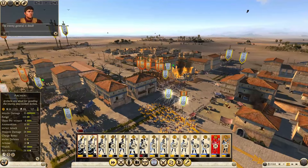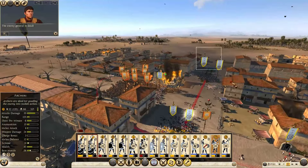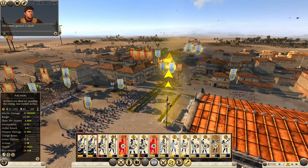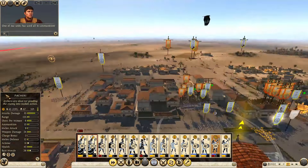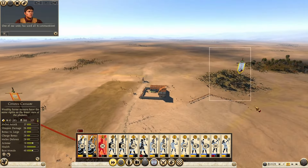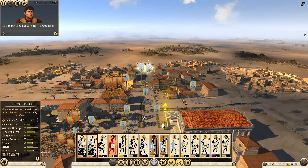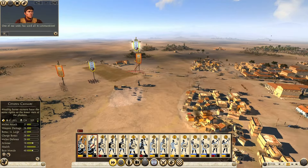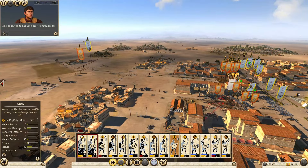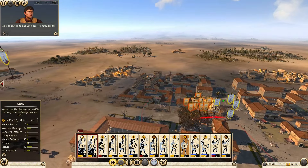Guys, withdraw. One of our units has used all its ammunition. How are we doing here? Destroy these slingers. His general broke — excellent. Start shooting this. You attack here. Start shooting this. This should be brutal for them. Hillman, you lost the ammunition — that's fine, just stay behind the phalanx.